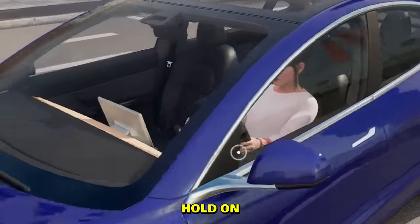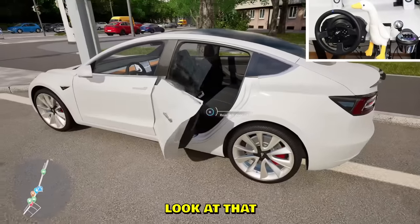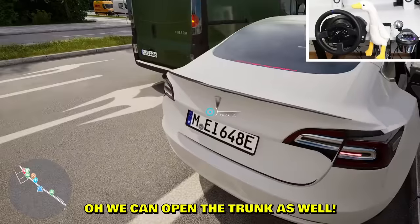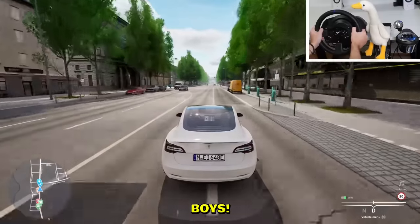How come I don't have a Tesla? E and E performance — you know what, gonna go with performance. Tesla! Look at that. Wait, Teslas don't have window frames — that's sick, I didn't know that. We can open the trunk as well — you can hide bodies in there. There's no engine sound but it's fast, boys. Elon Musk.